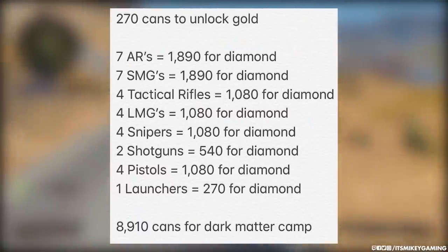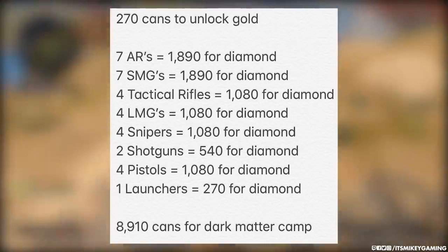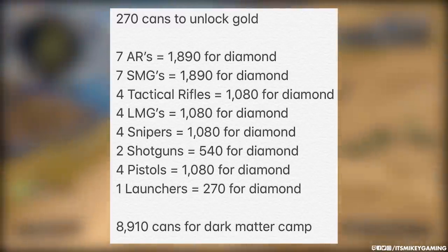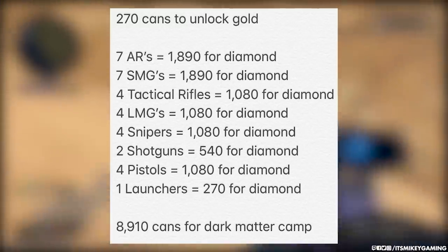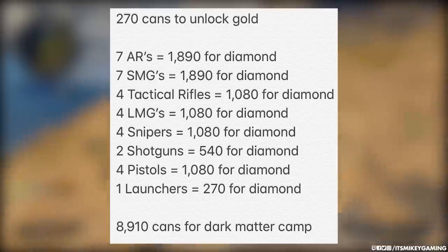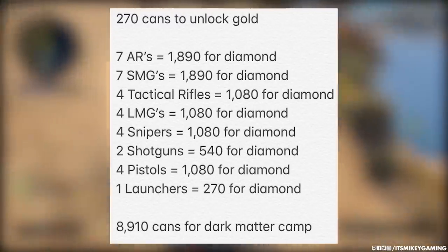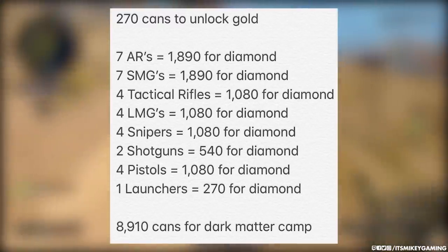You need 270 cans to unlock gold. There are seven ARs — that's 1,890 for diamond on there. 1,890 for diamond on the SMGs. It's over a thousand for the assault rifles, the LMGs, the snipers. The two shotguns is 540 — you get diamond there. The four pistols is a grand and the launcher is 270. So you get diamond on everything, and then you get dark matter. Donuts calculated almost 9,000 cans for dark matter.